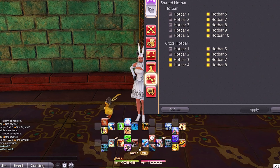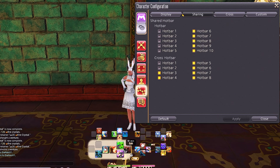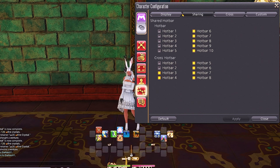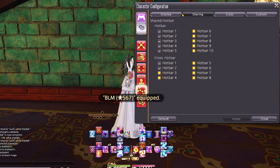We want just hotbar 1 and hotbar 2 to be job-specific. Hotbar 3 is my right trigger to left trigger hold and my left trigger to right trigger hold right there. I have hotbar 4 shared as well, but that's just for extra skills. Hotbar 3 is where every job will have the same exact buttons no matter which job I press. So if I go to black mage, hotbar 3 is the same but hotbar 1 and 2 have changed.